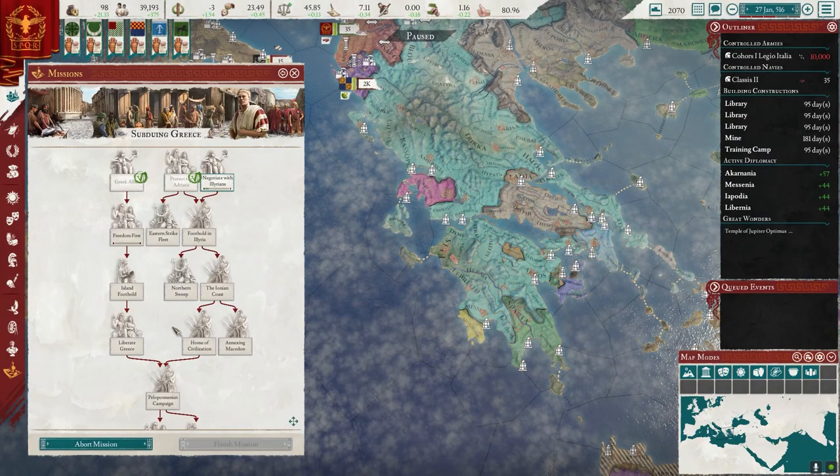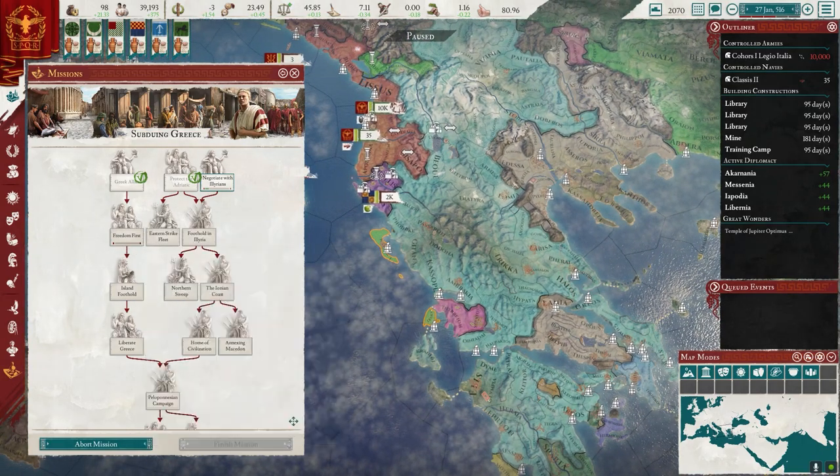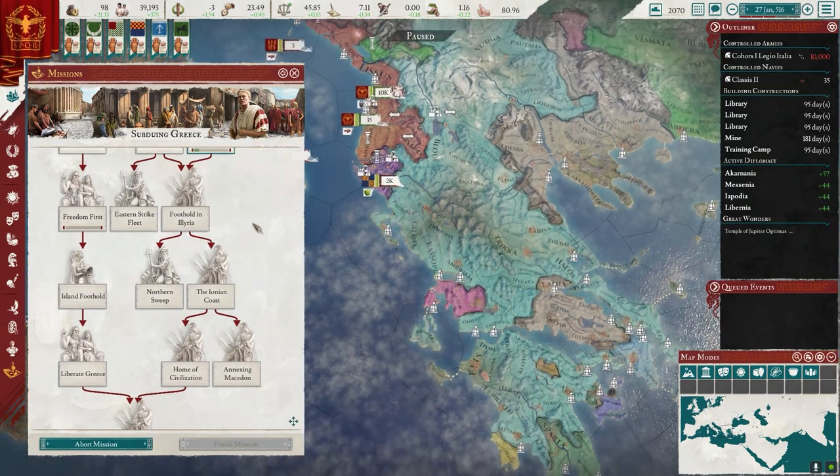Oh wow — home of civilization! I've got to take all that. This is no joke — this is like, oh yeah, by the way, go take all of the Peloponnese. Just like nothing. All right, we'll try it. Liberate Greece — yeah, this is an interesting one. We're going to try and do all these missions.